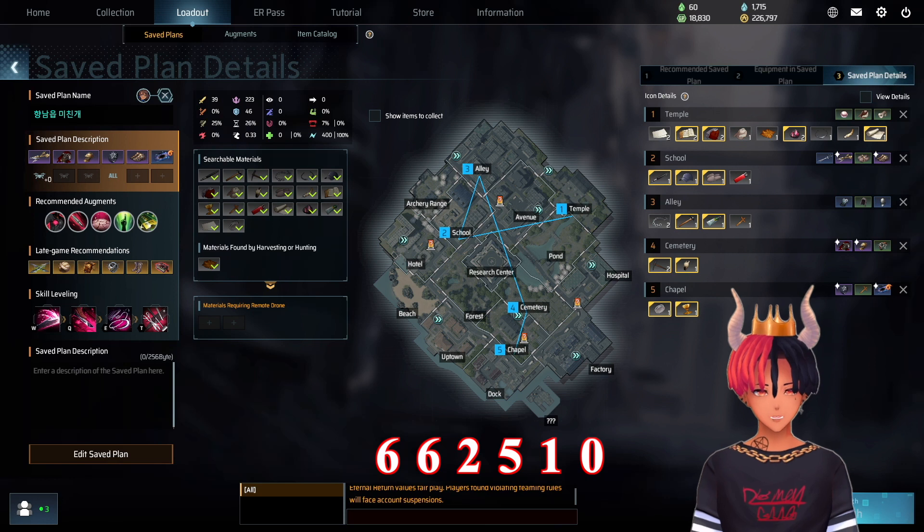The build for this character is a 5-zone amp build starting in Temple. Don't worry about calling in items or missing items in zones — there's plenty of places to do so on this route. For food, you're going to go with mocha bread and purified water for SP. Let's jump into it.